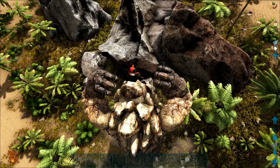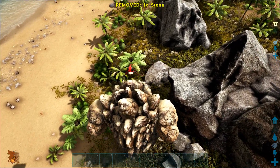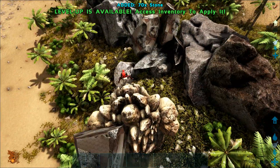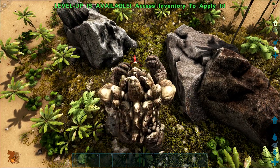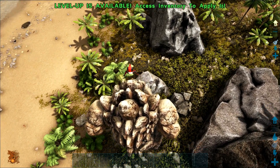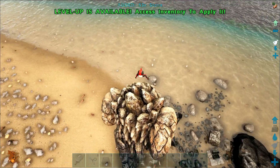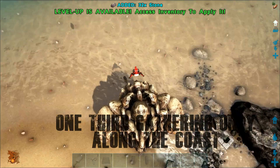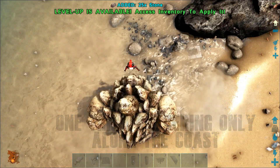As for a level one Rock Elemental, it was the total opposite. For inland stone collection, it got about 52 to 70 stones per hit on average — and note that the primary attack collects more stone compared to the tertiary swing attack. Along the coast, it dipped by about a third, collecting only 18 to 54 stones per hit. I guess that's because it belongs in Scorched Earth.